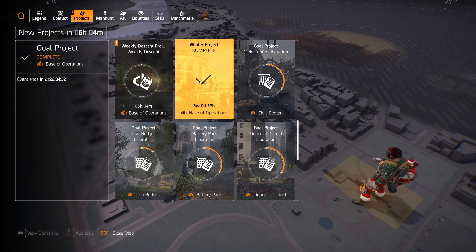A lot of the comments and questions I get is: am I too late, have I missed these? Well, no. You'll see here that the Winter Project is complete and we've still got three weeks and 22 hours to get these done. They kind of stack on top of each other, so if you haven't played The Division 2 for a few months and you switch on the game today — or any time up till the end of that period — you'll start off from project day one and work through all of them back to back. You won't miss a thing.